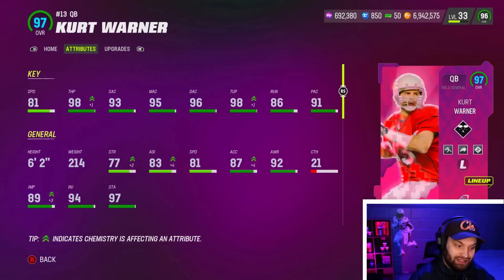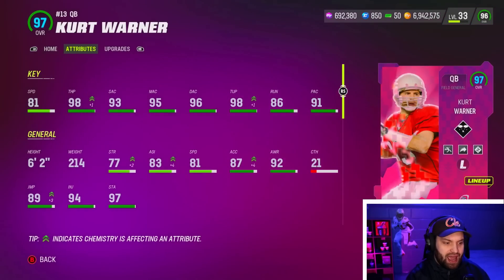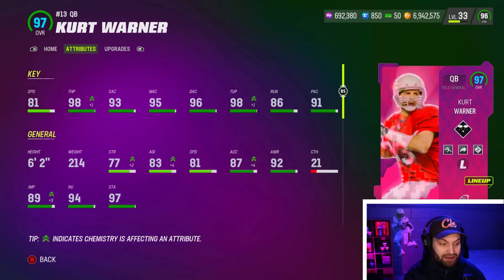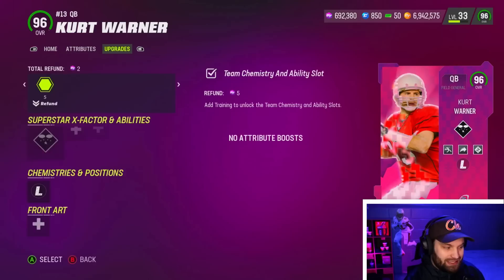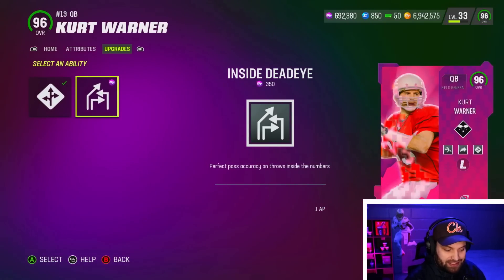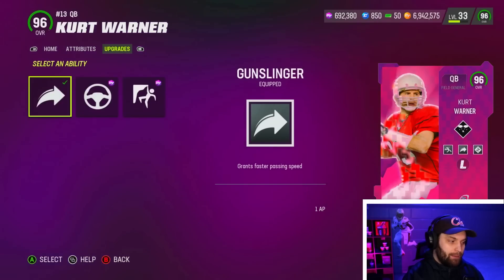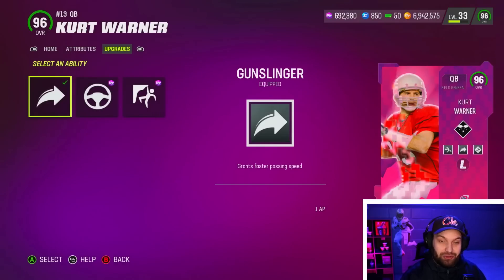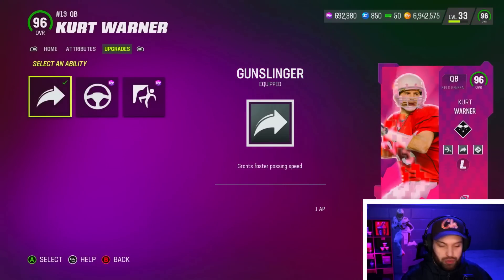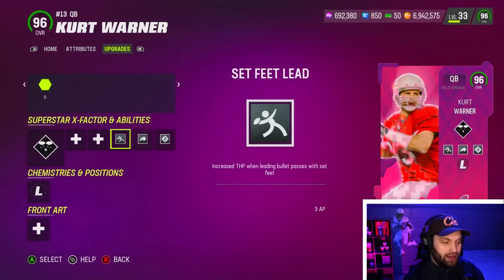Every single pro in the MCS in the last couple days — Monday and Tuesday — was still using Fearless. I still think if you're playing against heavy blitzes you do need it. But the thing with Kurt Warner is he doesn't really get Fearless in a slot you can use — his last slot gets Inside Dead Eye and Power Master. Obviously don't use Power Master. With the generic three release, you need Gunslinger — you 100% do — so Fearless isn't really a great fit on Kurt Warner here.